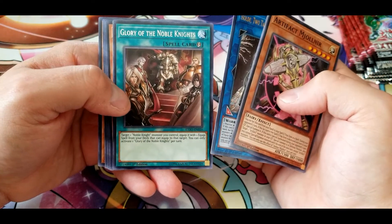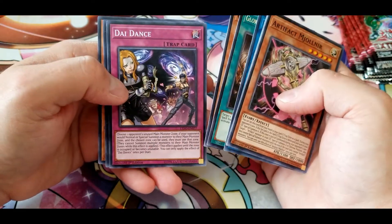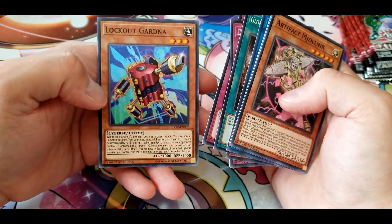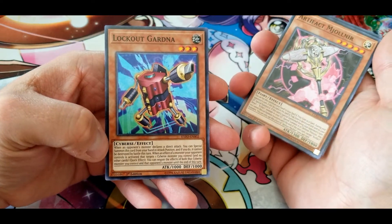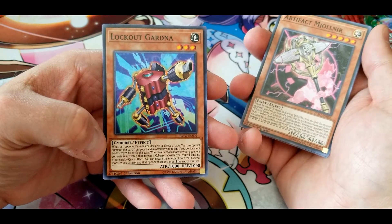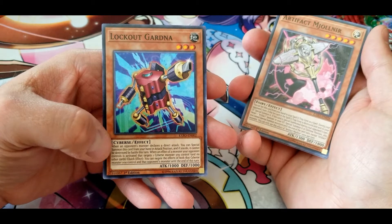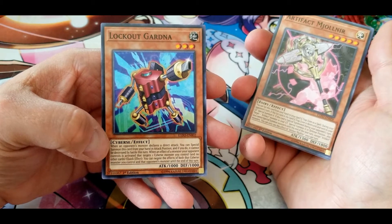Glory of the Noble Knights. Grappler Angler, Die Dance, Parthian Shot. Lockout Gardna: when an opponent's monster declares a direct attack, you can special summon this card from your hand in attack position — it cannot be destroyed by battle this turn. When an effect of a monster your opponent controls is activated that targets one Cybers monster you control and no other cards, you can negate the effects of both that Cybers monster and the opponent's monster until end of turn. Just the fact that it gives you a wall to throw down and minimize damage is pretty nice.